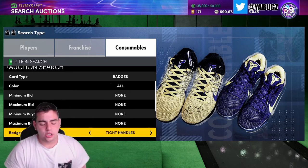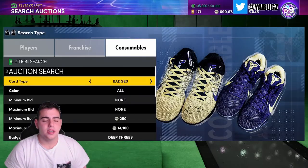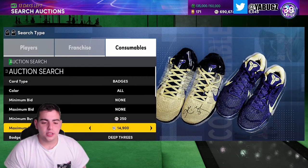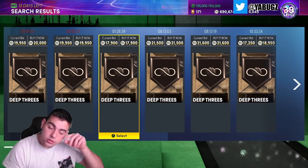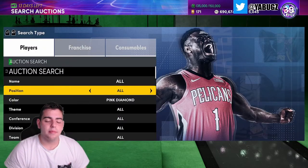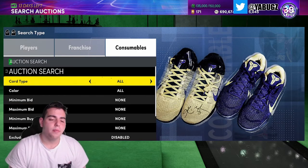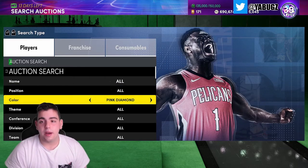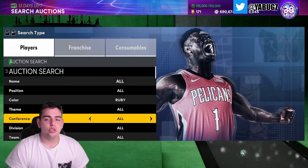Another thing I've been noticing: you can flip badges for a decent amount of MT. Range extender on next gen is called D3s - I've been noticing you could get some badges for like 20K and flip them for 25K. For instance D3s at 17,900 - if I sell that for 21,000 I might actually make some MT. There's a bunch of little badges you can sell and make decent MT. Try flipping badges - get one for 3K, sell for 4K. You might lose MT but it's worth a try.